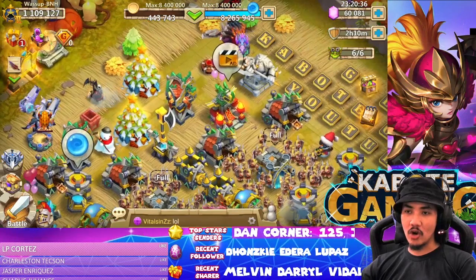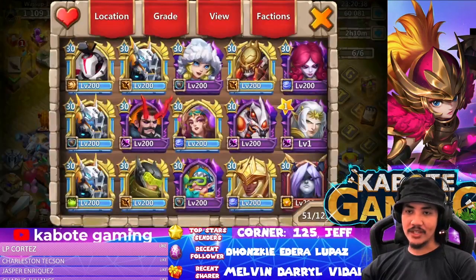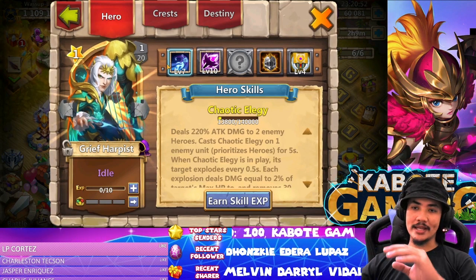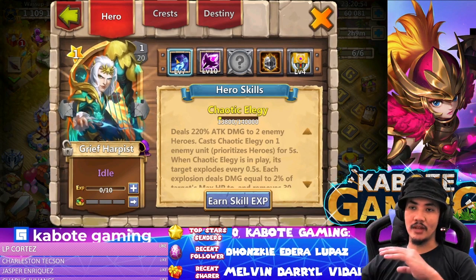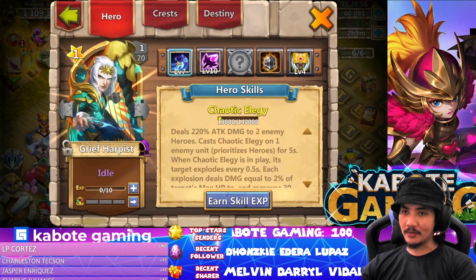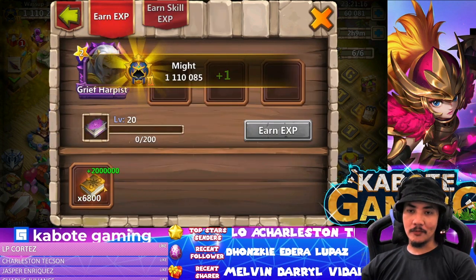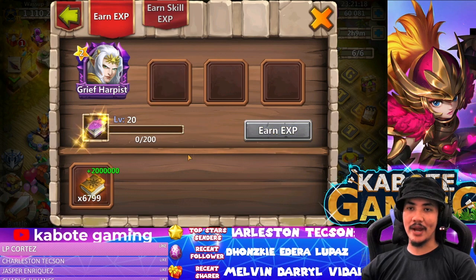The ending is that he got the new hero! We have the new hero — the father of Rombard — right here. He also got the skin. Now what we're going to do is level up this hero and I'll give you some gameplay. I'm going to fast forward the clip, see you guys in a bit.